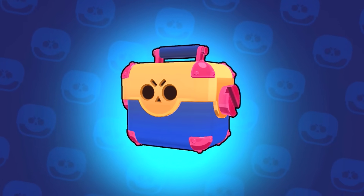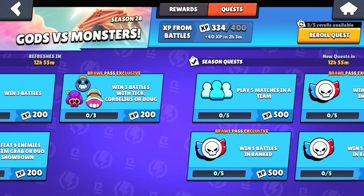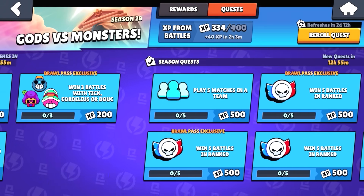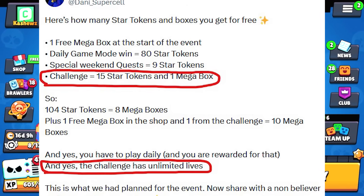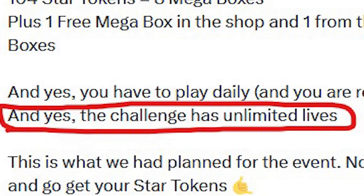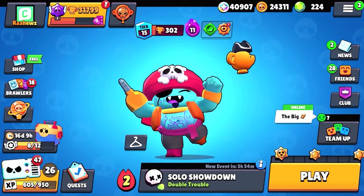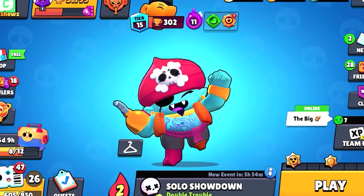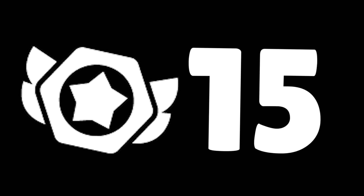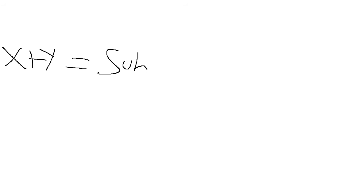Danny also said you can get 80 star tokens just by playing these game modes, so make sure to play them or no free mega boxes. There are also special weekend quests which give nine star tokens, so don't forget to complete those. Finally, there's a Brawl Stars challenge with unlimited lives that gives you 15 star tokens and a free mega box, so make sure to complete it.